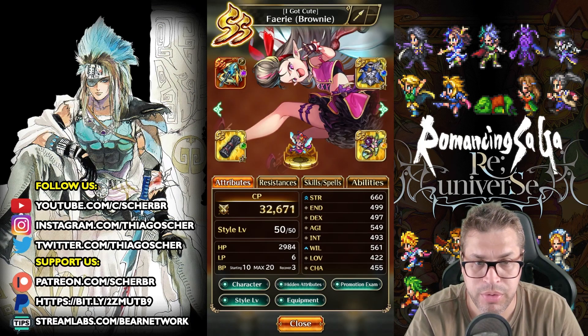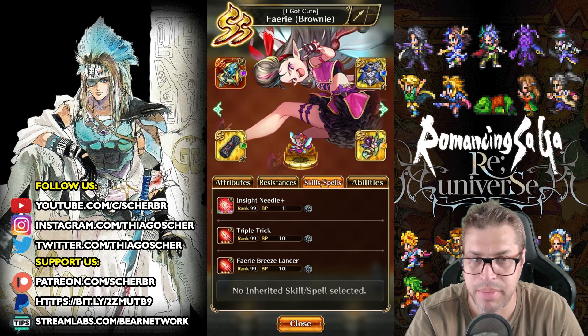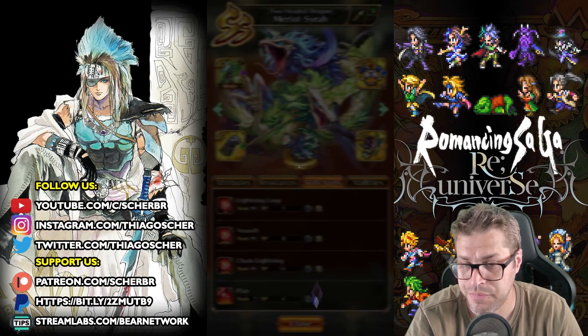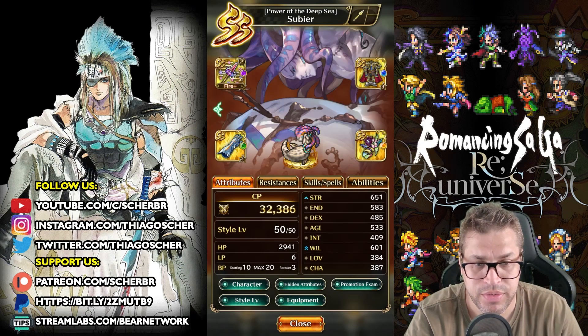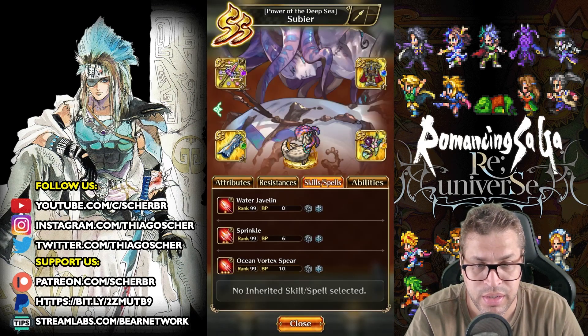I have Barry Brownie, who was released alongside Polka in this banner — many people have her by accident. She's actually pretty strong; when she gets to overdrive she will do lots of damage. Merlot Syrah is a very famous character that can be used here with inheritance of Play, then just use Assault when on overdrive. Another character that works here is Subir, because he can use his Ocean Vortex Spear, which is fast, then Water Javelin when you don't have enough BP.